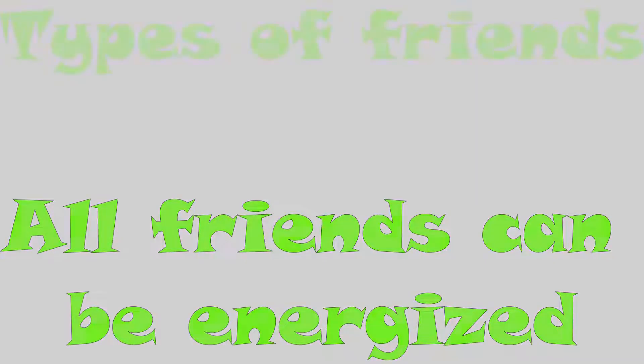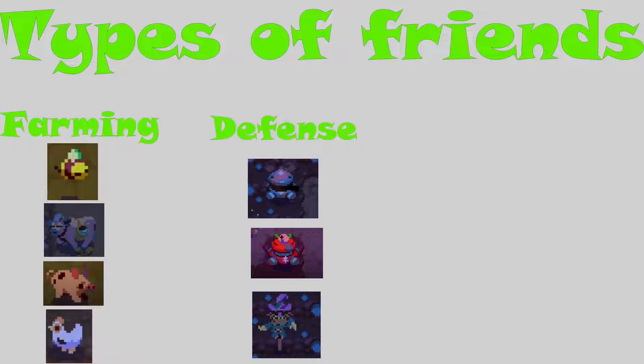Next we have the scarecrow. Like turrets, scarecrows can only be placed on soil or dirt. The scarecrow waits for enemies to get close to it and then deals AOE damage in a circle around it. It also blocks bullets, which can sometimes help you from getting hit. The last friend is drones — drones follow you around wherever you go and deal damage passively. All friends have one thing in common: they can all be energized just like you. The three types of friends are farming animals (like pigs, cows, chickens, bees), defense (turrets/scarecrows placed on soil), and offense (drones that follow you).